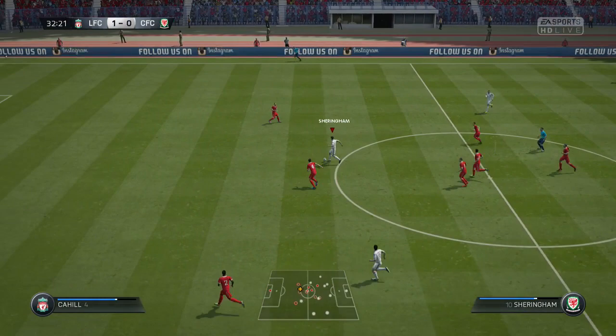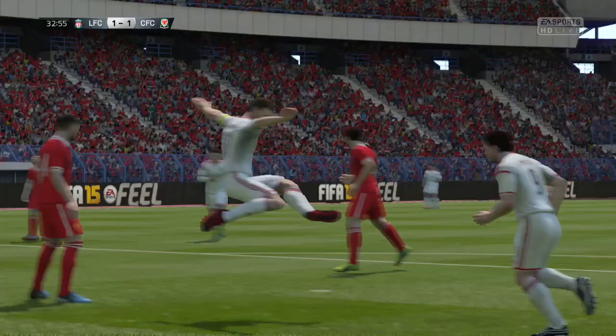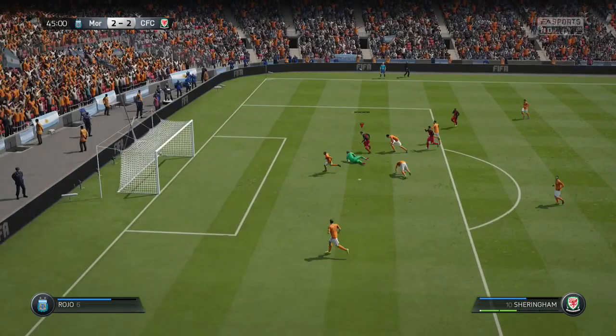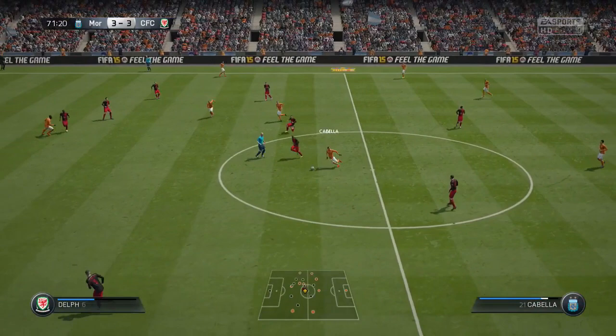78 pace on the card — in my opinion, he felt like he was at least as fast as Fowler's pace stat, which is 83. I use Fowler and Sheringham side by side and they felt as fast as each other. It was crazy. And Sheringham has got a pace stat 5 lower than Fowler. So that was a very, very nice surprise to see in the game.